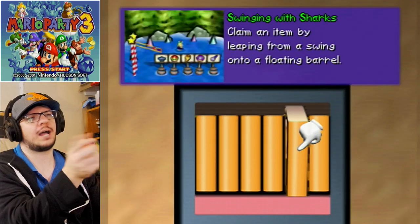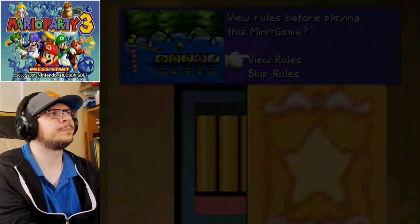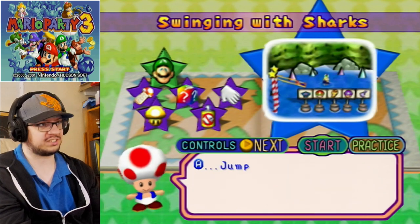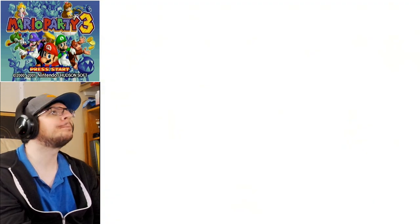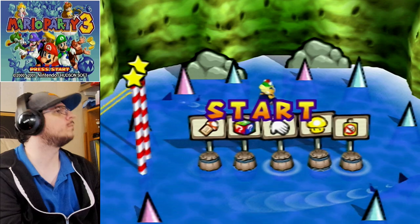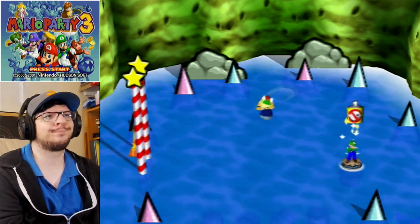I guess I can go through the minigames once again and show you what happens when you miss. So there we go — swinging with the sucks. Jump from the swing and land on a barrel to get an item. Timing is important. If you land in the water, you'll get nothing, so be careful. I will not be careful. Finish! Next item!